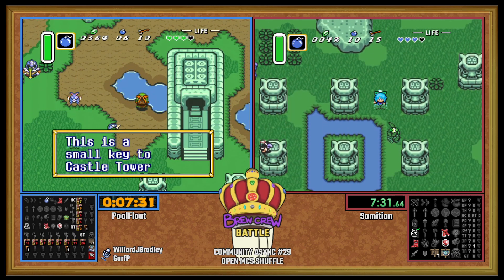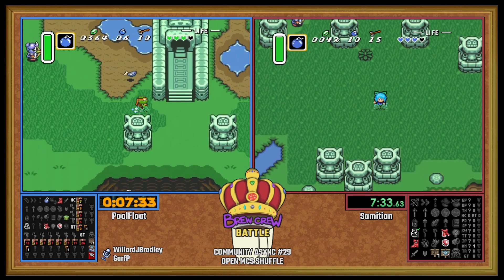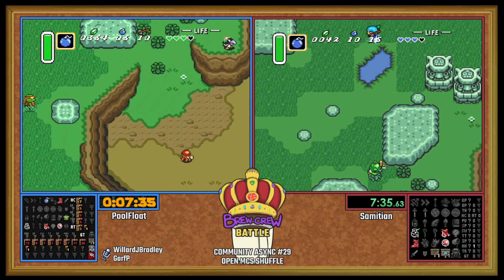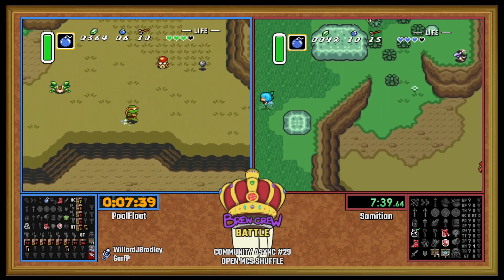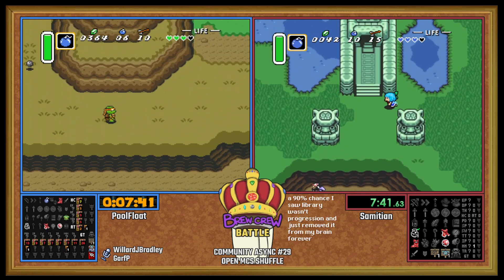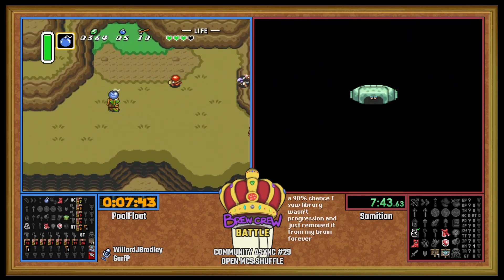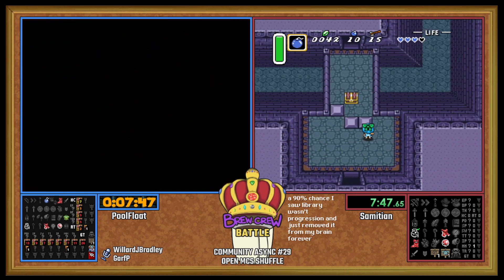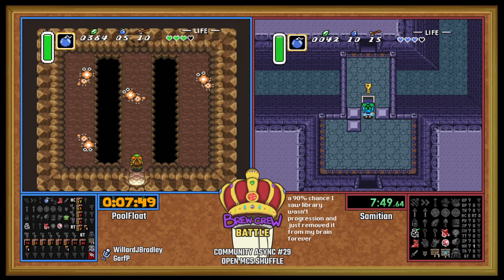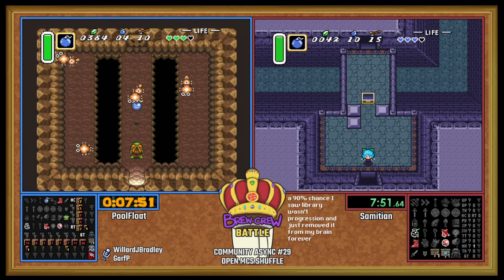Another small key here at the flooded spot. We got our first Castle Tower key, which is one that we will need. Be curious to see how PoolFloat handles this — he's going to have basically one bomb per Moldorm. But if he's lucky, he can get a double kill with one of them.